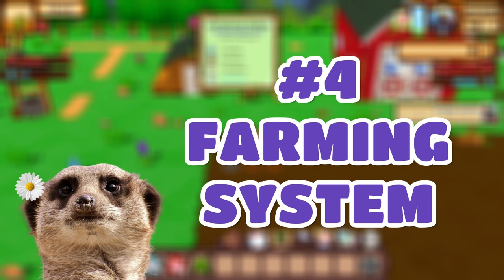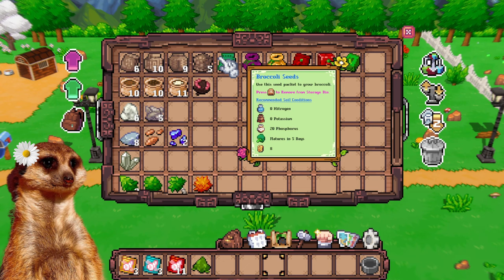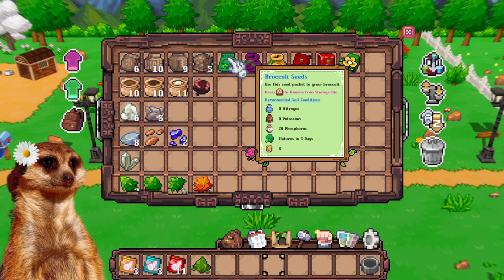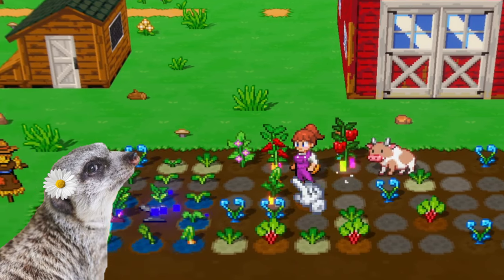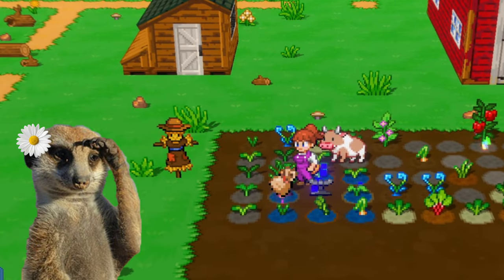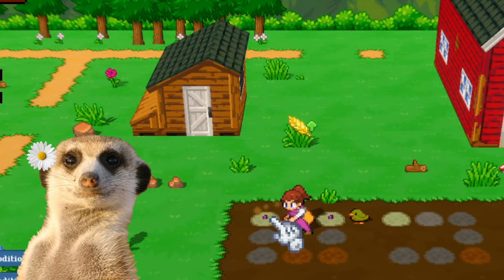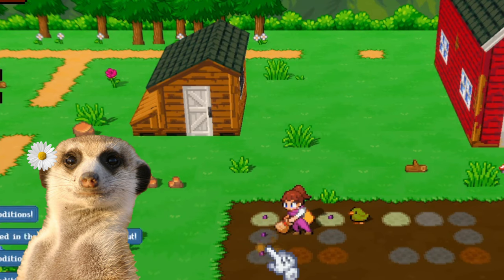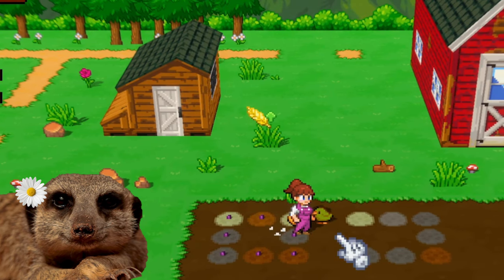Soil nutrient components are a thing. In Cornucopia, compost also plays a big role, as there are three components you have to consider before planting. There are different types of soil for different types of crops, which have their very own requirements. You can plant seeds wherever you want, but that will yield smaller veggies. So if you want bigger and more expensive crops, you gotta mix and match the right compost with the right soil type for every crop.